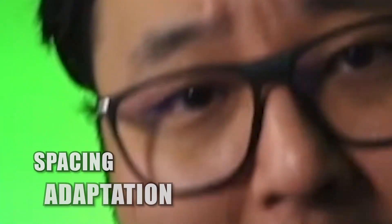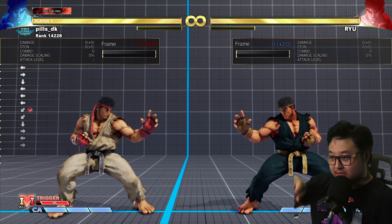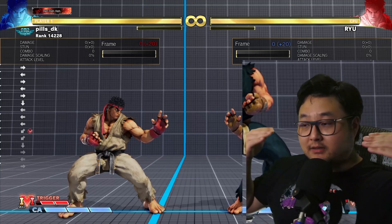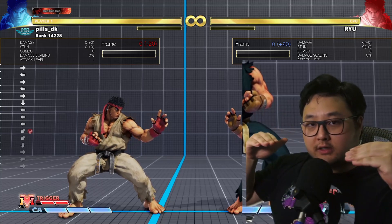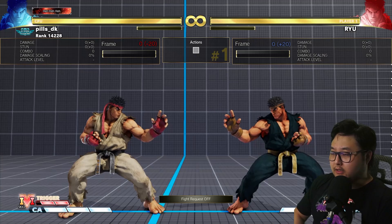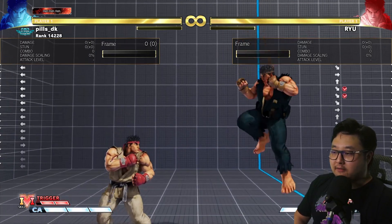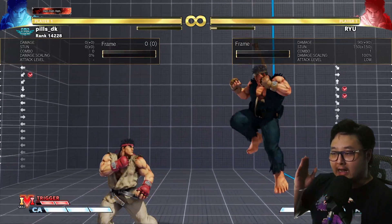Spacing is exactly how it sounds — it's really just how you space yourself from your opponent. If there's a specific spacing I want to keep, I just keep this distance, what you're seeing on screen. One of the biggest reasons for this is it allows us to leave our mental stack from having to constantly juggle things. I'm going to have Ryu do a sweep, and the idea is I'll space myself around this — if I keep this spacing, Ryu's sweep will never touch me.